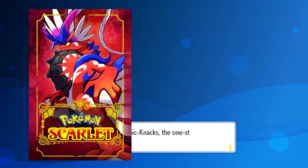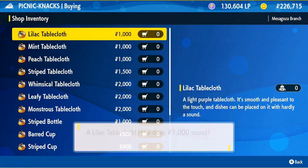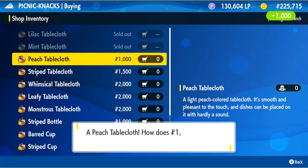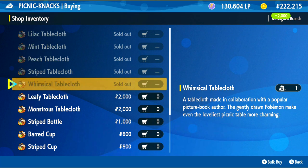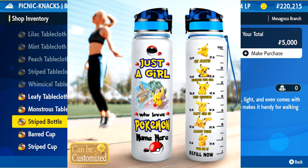Did you know in Pokemon Scarlet and Violet there's a place called Picnic Nax where you can buy things for your picnic? I didn't know until I beat the game, so I bet a lot of you don't know either. Maybe you do because you're probably smarter than me. Anyway, you can buy tablecloths, balls, bottles, cups, and stuff.